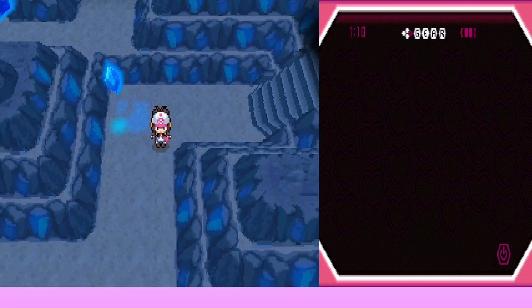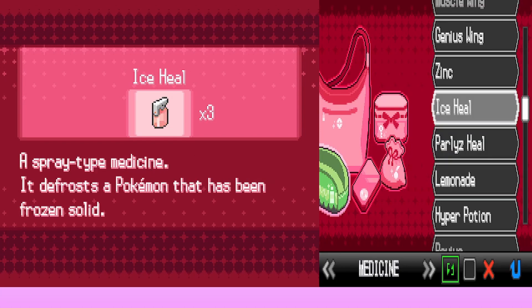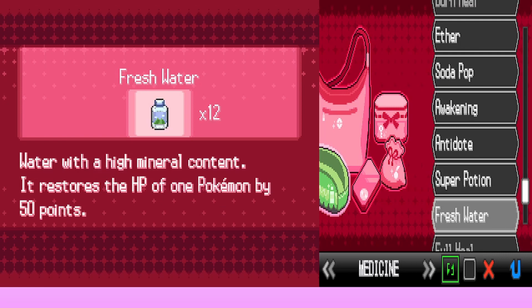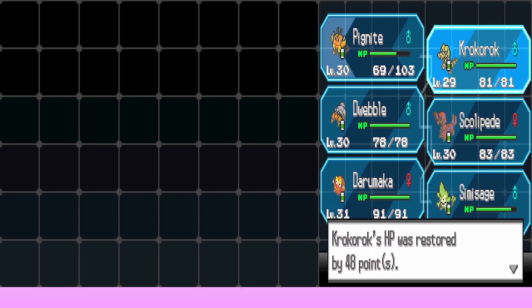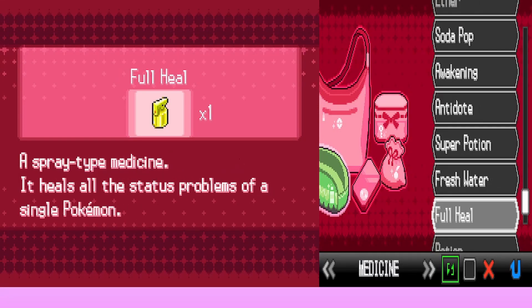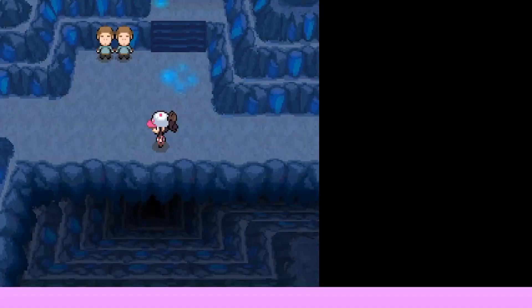They go down the stairs into a cool cavern beneath the walkway. They decide to use a Super Potion to heal Krokorok so it can participate in the upcoming double battle. Emboar is 34 points down so they use a regular Potion on it leaving it only 14 down. They use a Super Potion on Krokorok and prepare for the double battle at the bottom.